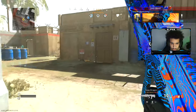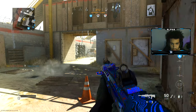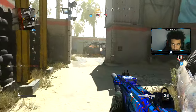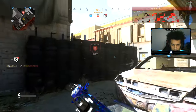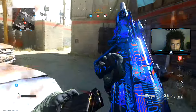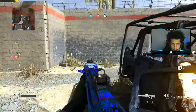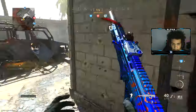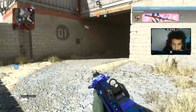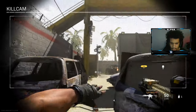Alright guys, so we're going to be using the RAM right now. We got some Domination on Shoot House — let's see what we can do, let's try to pop off. They're on B actually. We're at C. Oh dude, he tried. Yo, how did he get there? Are there two Leather Faces?